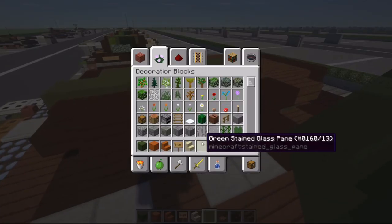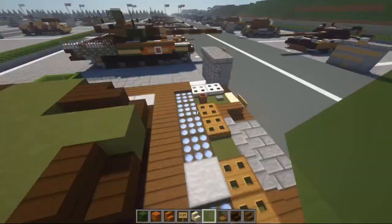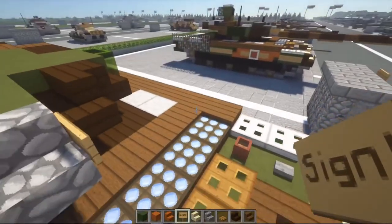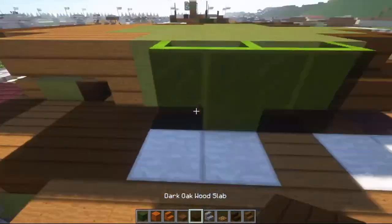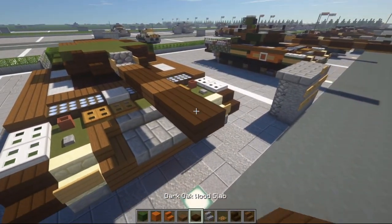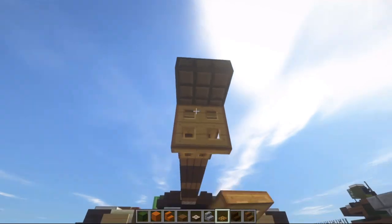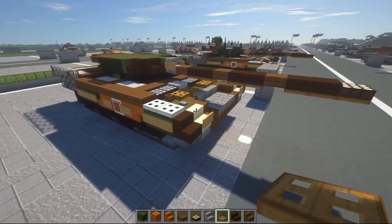Take some green glass panes - two on this side, three on this side. Now moving on to the gun. Take some cobblestone stairs and signs. The cobblestone stair goes here with a sign on either side. Spruce wood slab here, followed by two dark oak, then spruce, then two more dark oak, one more spruce, two more dark oak. Then do a daylight sensor at the end. Grab some wooden trapdoors and put them under here, two more there, two more there - under the dark oak slabs. That makes the gun.